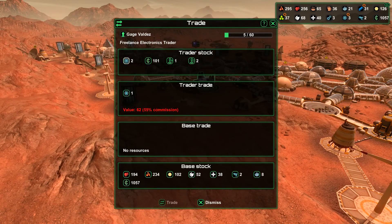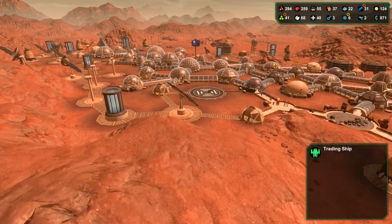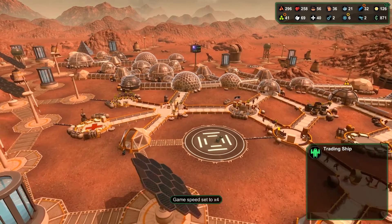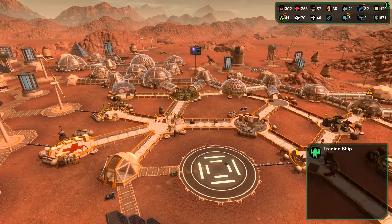There is a trading ship here. I'm going to buy semiconductors — 185. Let's buy these as quickly as we can. I know it's a pretty poor exchange rate, but if it helps me towards my goal, then why not?